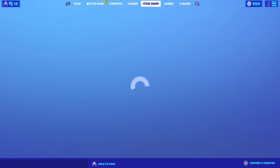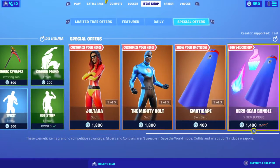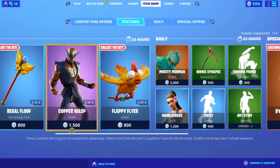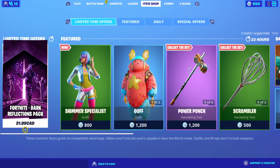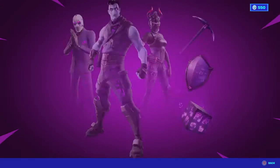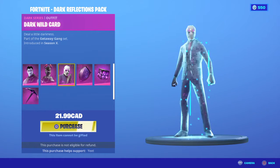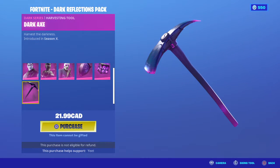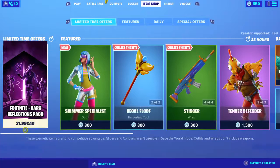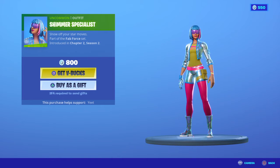Hello everybody, we are doing shop! The Dark Reflections Pack is a limited time offer — you get Dark Jonesy, Dark Red Knight, Dark Wild Card, Dark Shield, Wild Cube, and Dark Axe. That's the Dark Reflections Pack. Let's get into the main shop — Shimmer Specialist.